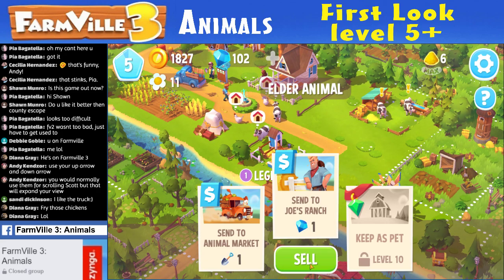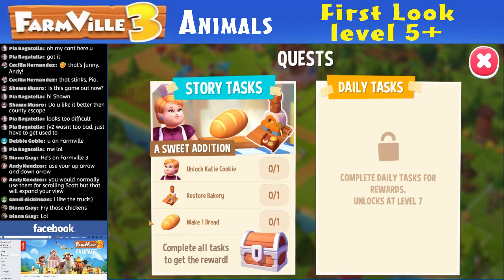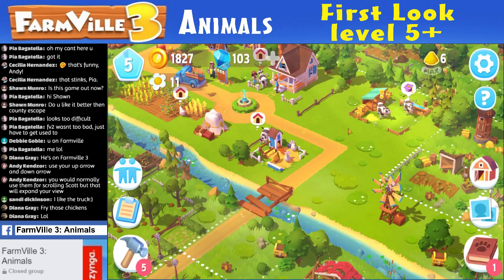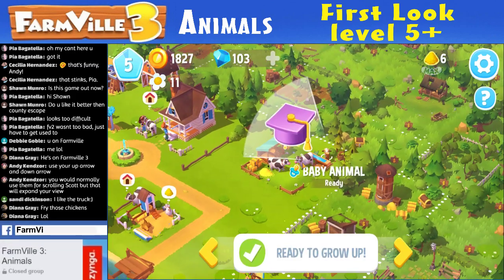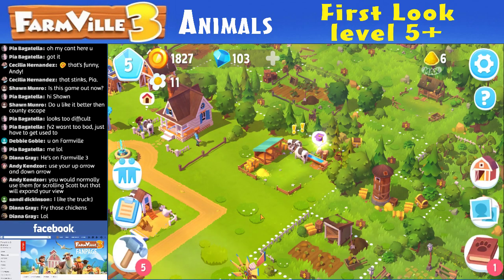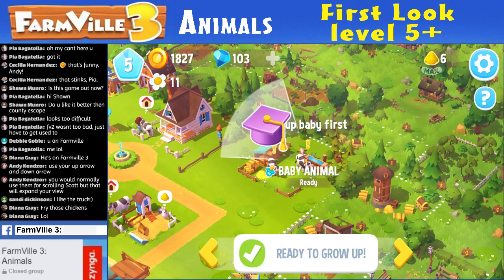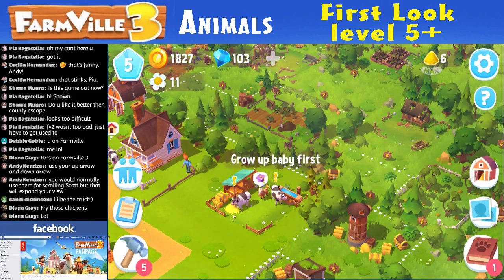I'm just going to get rid of that chicken. This thing flashed — still nothing there. That's gotta be a glitch or something. Chicken is leaving and another one replaced it. So I gotta do the same to these cows. Baby animal ready — now I just dragged it out, I think. Just like this — drag it and drop it. And then it's out. And now these ones — ready to grow up. Didn't I just pull you out of there? I pulled that cow out.